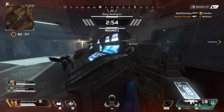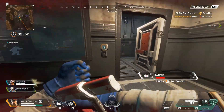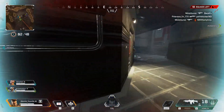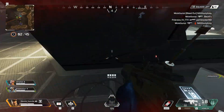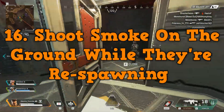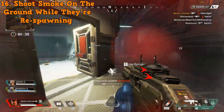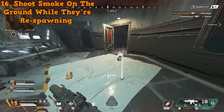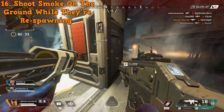The sixteenth way to use Bangalore smoke gets overlooked a little bit. When you're respawning a teammate and there's a firing squad waiting for them, shoot smoke on the ground to cover them while they respawn. It can be so frustrating to get shot just trying to get back into the game, so your teammates are really going to appreciate that smoke cover.